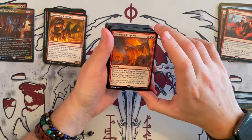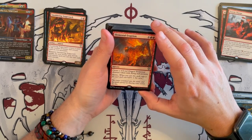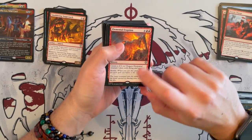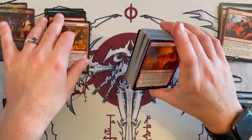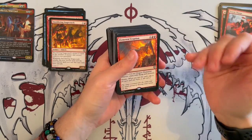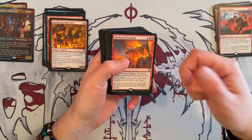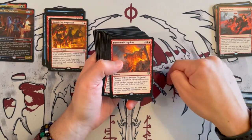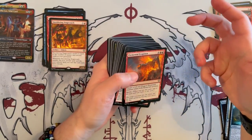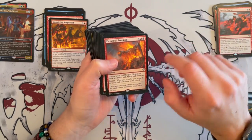And we get Elemental Eruption — costs 6, a sorcery. You get to create a 4/4 red dragon elemental creature token with flying and prowess, and it has storm. With the fact that it's a sorcery and with creatures that allow instants and sorceries to cost 1 less, this is a keep — but only if you have ways to easily ramp into it. Remember you're going to be casting this at 6 plus any other spells that turn.